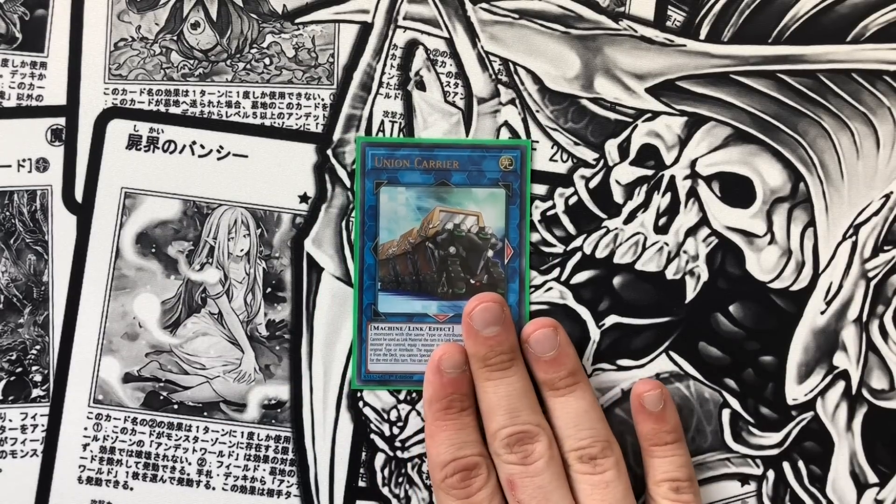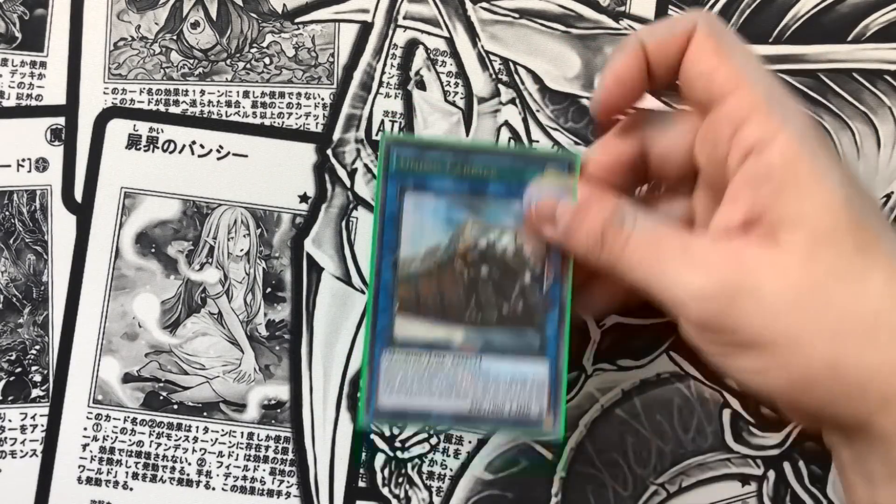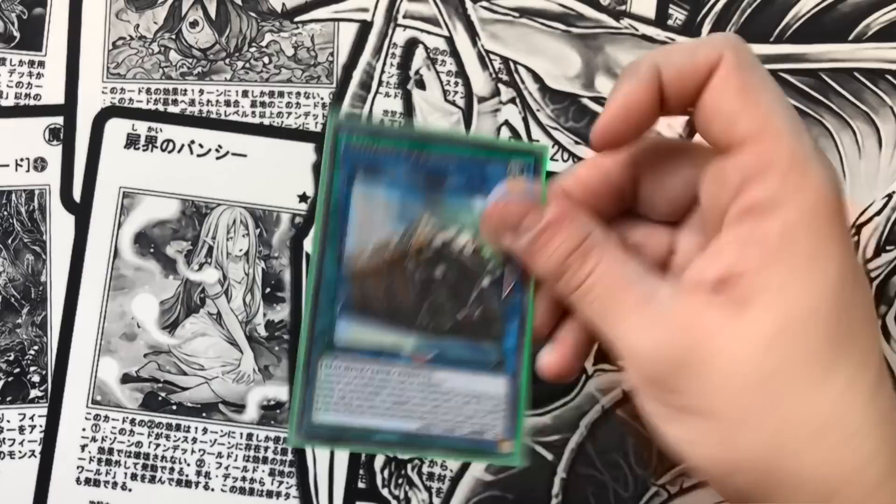We play the one Union Carrier because this card allows you to get any combo piece you need — it's basically Summon Sorceress 2.0. It's so good. And if you really need to go through the unfair combo, you just search the Dragon Buster Destruction Sword and equip it to anything, and then your opponent's locked out of the extra deck. This card was made for zombies.